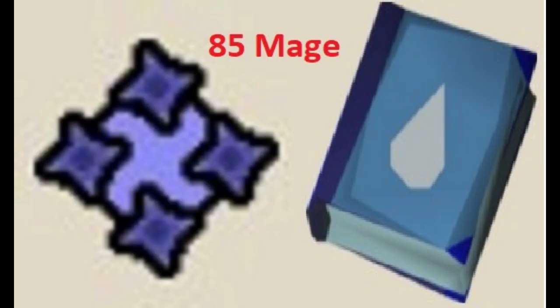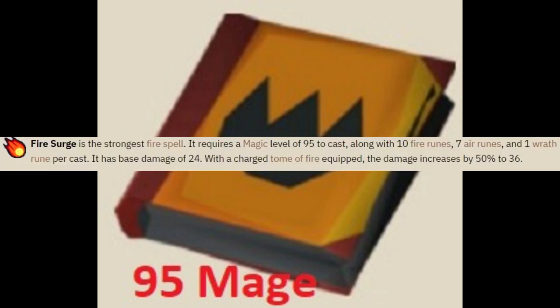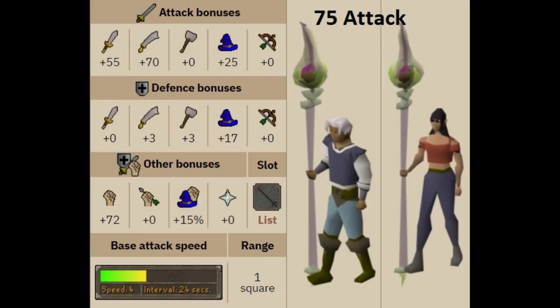This method also requires 85 Magic. Ideally you want to have 85 Magic and a tome. If you can have at least a Tome of Water, you can do extra damage with it, and it makes it a little bit easier because you're going to be prioritizing Magic. If you have 95, obviously I would go with a Tome of Fire — more damage, more DPS, more kills. And if you can afford it and have 75 Attack, I would go with the Staff of the Dead because it is a pretty good melee weapon and it helps with casting magic.